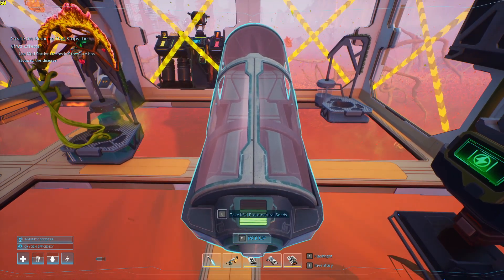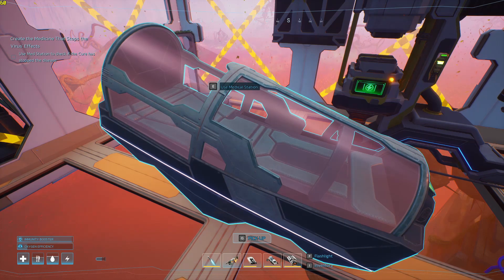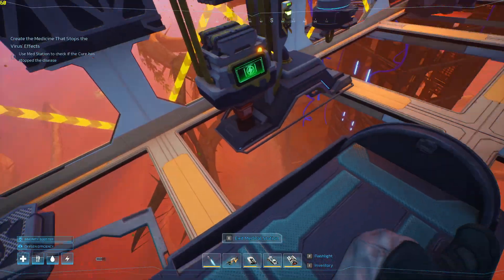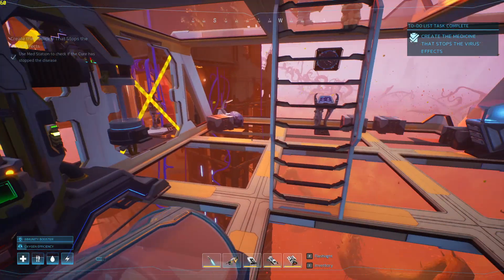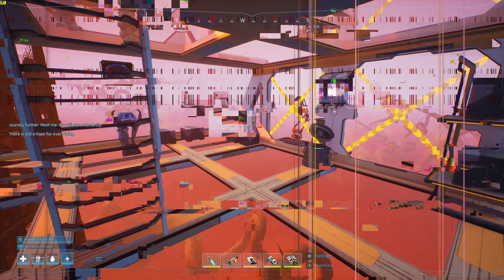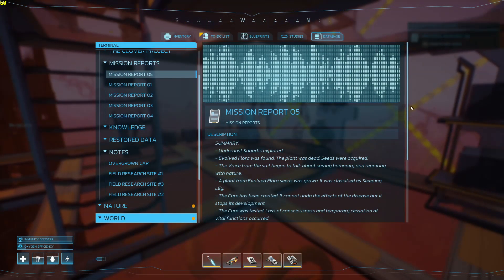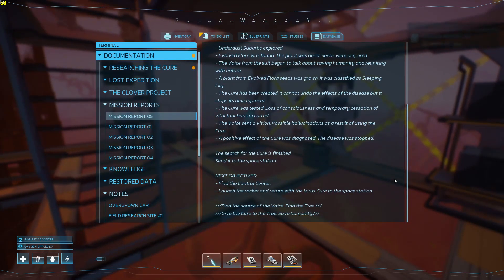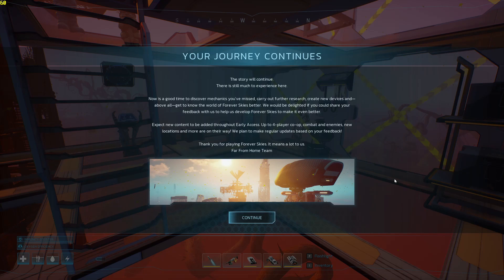We add some seeds and then go over to the medical station. Any further, meet me — we will save humanity. There is still hope for everything. Summary of what we did: we need to find the control center, launch the rocket, and return the virus cure to the station. Your journey continues. Now it's a good time to discover mechanics you've missed, carry out further research, create new devices, and get to know the world of Forever Skies better.